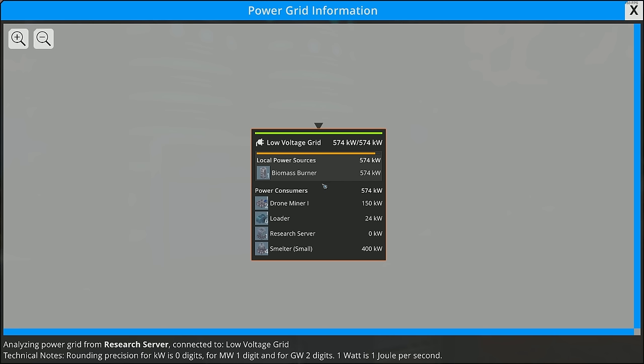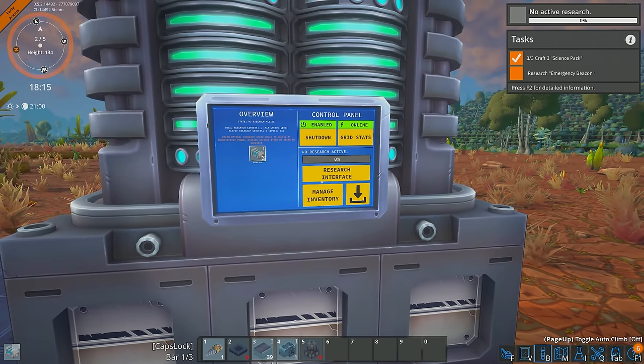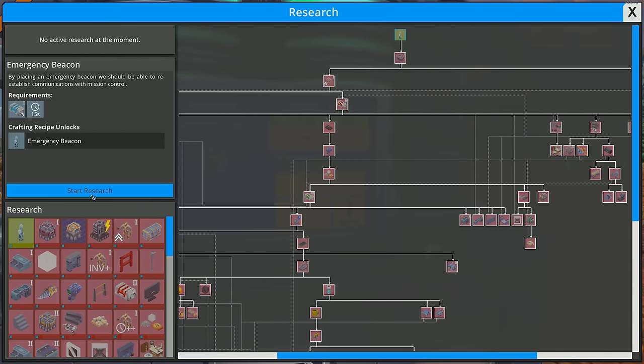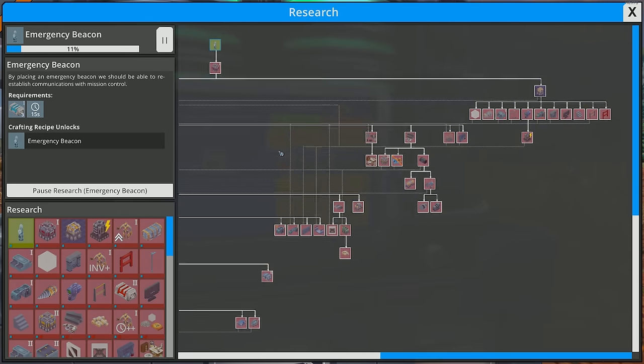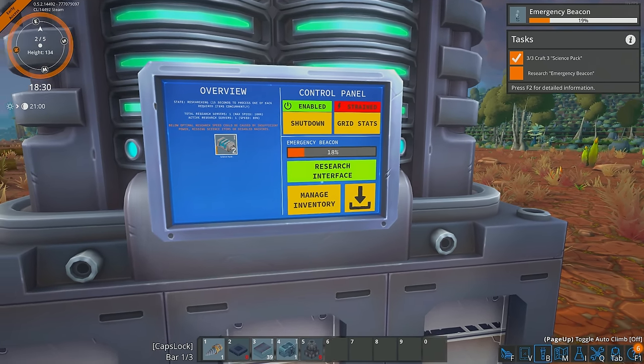I'm getting excited over the game. So let's dump them in the research interface and start with the communications — click that, start research. Unfortunately I haven't found a way to queue multiple researches — I don't think we can do that just yet. We did try that on stream as well and I couldn't seem to figure out how to do it.